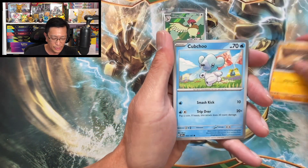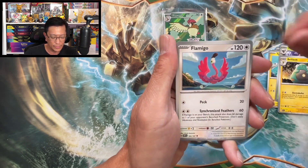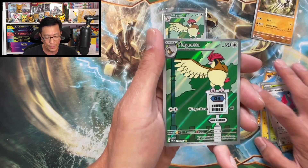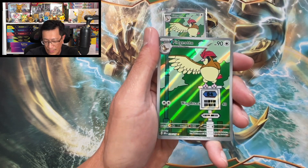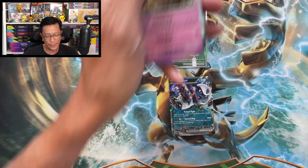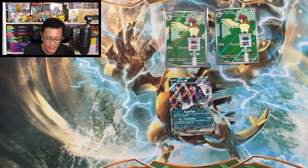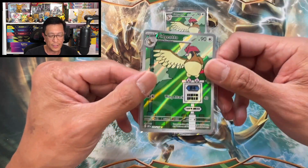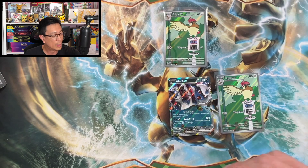Third pack from second blister: Spoint, Dynamo, Trevenant, Bellibolt, Flamigo, Toadscool, reverse holo — we doubled up on the Pidgeotto illustration rare! How about that! And Claydol holographic — wow! Not bad, don't mind doubling up on this card, it's a beautiful card. That's the second three-pack blister done. One last three-pack blister to go.